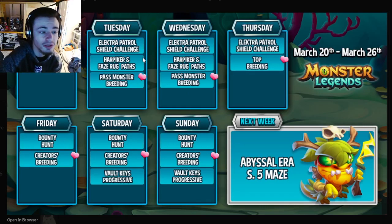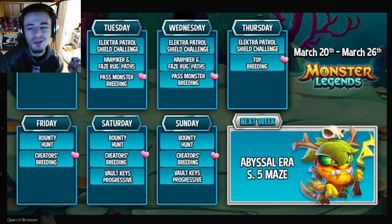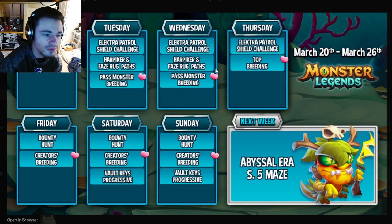Then we have the Harp Hiker and Phase Rug pass, so you can get either of those monsters if you really like the YouTuber Phase Rug, or if you just like the monsters or need them for books. There's also a past monster breeding which is really cool — you can get some good monsters for books out of that.